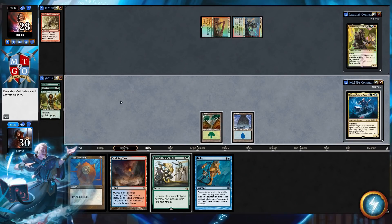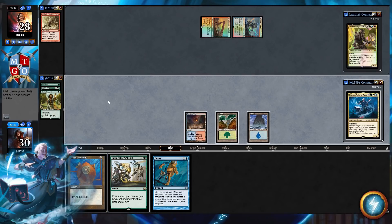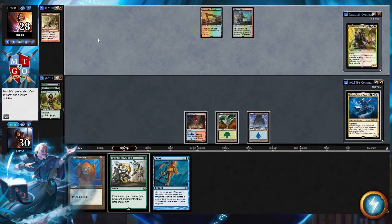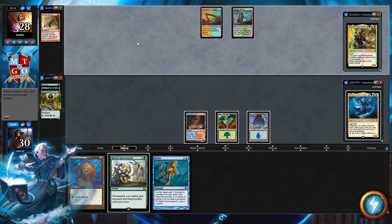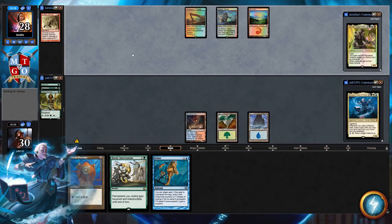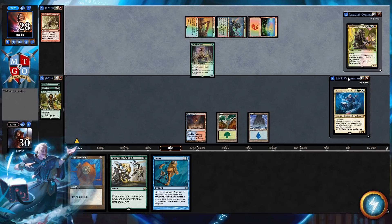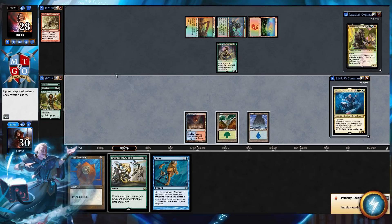That hurt. Alright, so we'll go Scalding Tarn and then pass. There's just sometimes in magic where you get something like that — you don't think you're going to extend into a board wipe as quick as turn two, but hey, that happens sometimes. If you want to head over to the library at Empty Geo Traders, Chulain has a library set up — it's Druid Day, and he's going to tell you the tale of all three druids who got hit with a Sudden Demise, so head over to Empty Geo Traders.